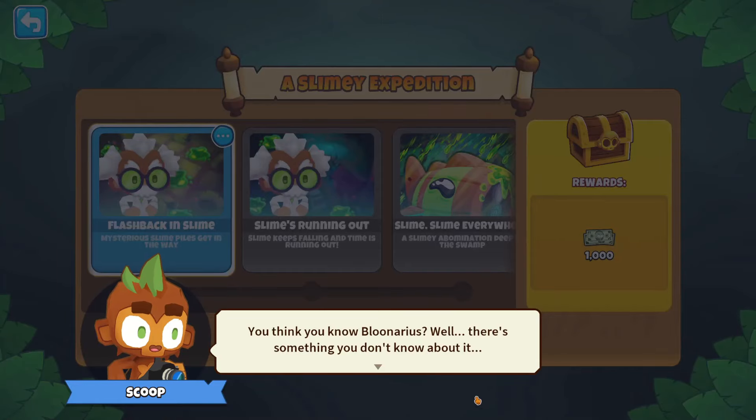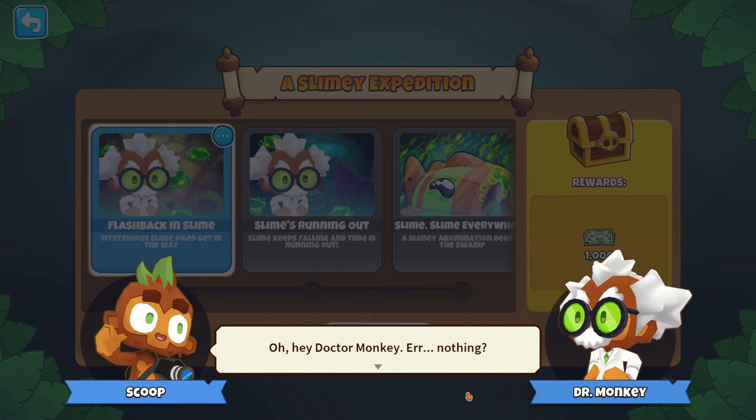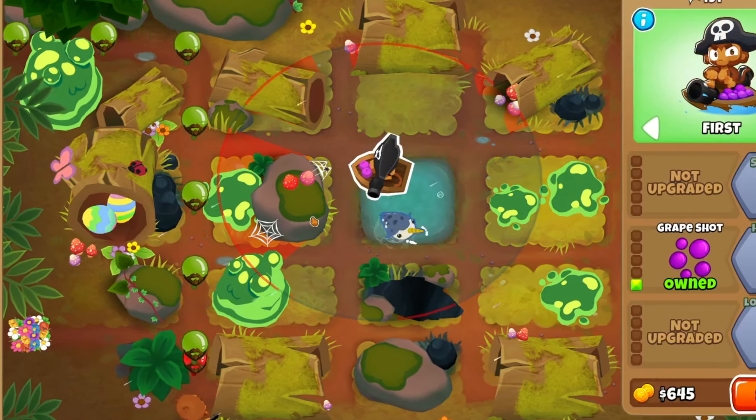There are also two awesome quests. The first is a slimy expedition where Doctor Monkey tells you and Scoop the story of how we first discovered Blue Narius. It's really fun as you have to battle through three maps with slime raining all over the place, causing chaos the entire time.